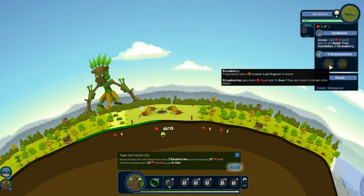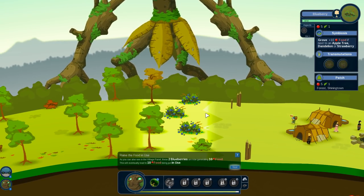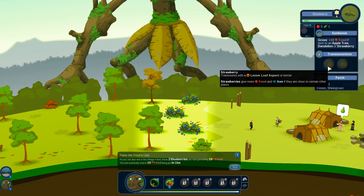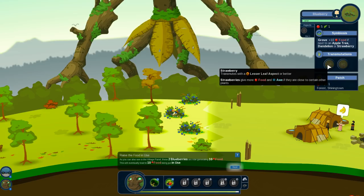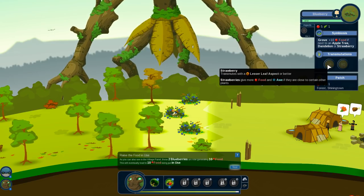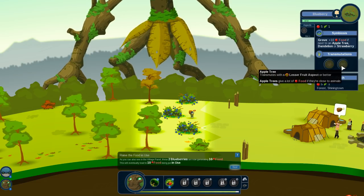Here are our transmutations — a very important part of what Reyes is about. You can transmute different plants, animals, and minerals. So if we wanted to transmute this patch of blueberries, we would need the lesser leaf aspect unlocked on our titans. Strawberries give more food and awe if they are close to certain other plants. Every resource, plant, animal, and mineral you add into our evolving world acts within an ecosystem, affecting each other. We could also make apple trees, which give a lot of food if they are next to animals.